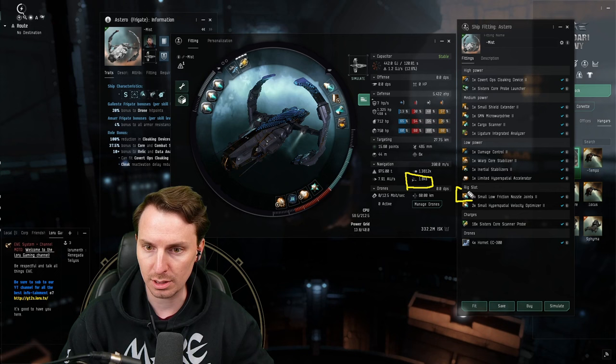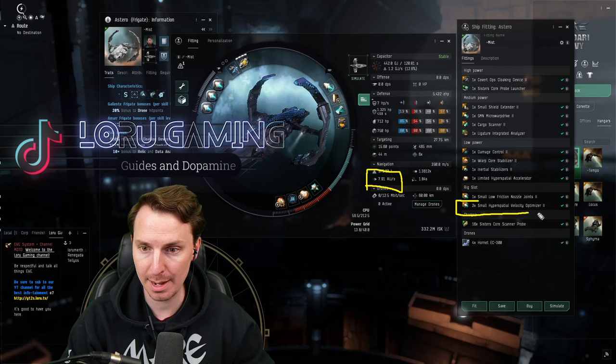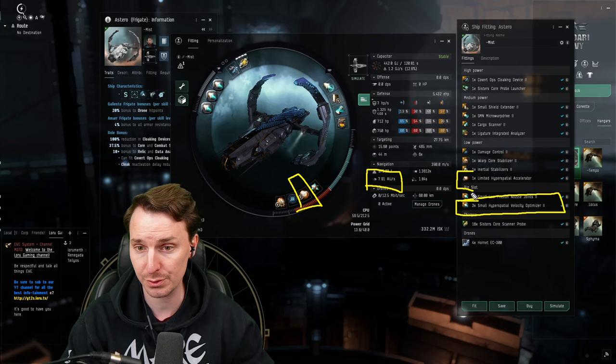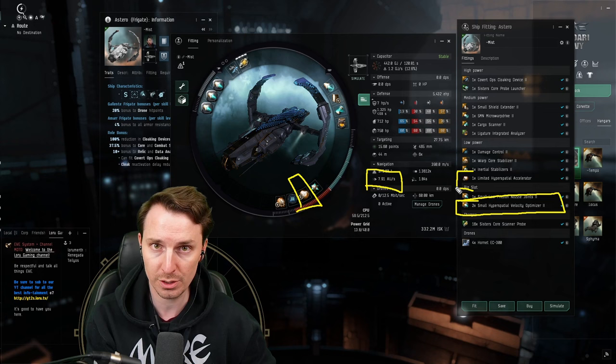The kicker with the Astero is we are going to be moving just shy of 8 AU warp speed. This is due to our hyperspatial velocity optimizers and the limited hyperspatial accelerator in the lows — these increase our warp speed. You moving this fast is going to let you get ahead of all the competition. While everybody else is moving 5 AU or 4 AU, you're going nearly double their warp speed, meaning you can get to the sites faster, scan them down, and keep on moving.